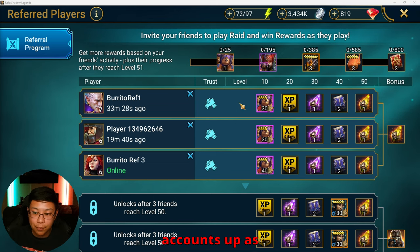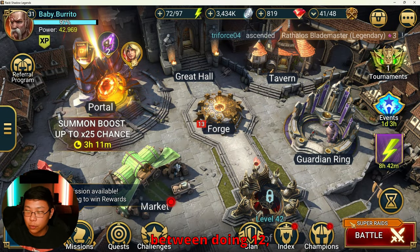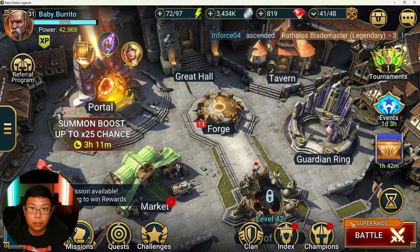You're going to want to have as many accounts up as you possibly can running. You want to do 12-6 — that's the best stage you can do for account XP. There is a difference between doing 12-3, which is best for character and champion progression.